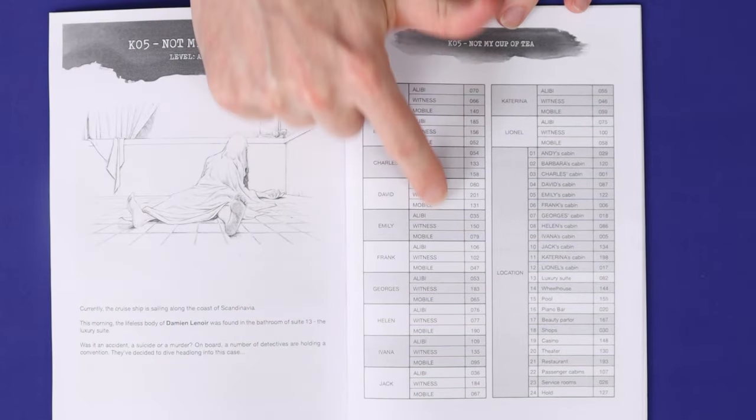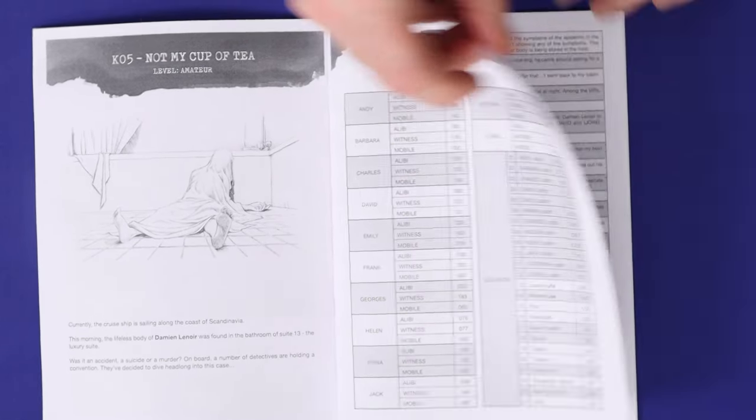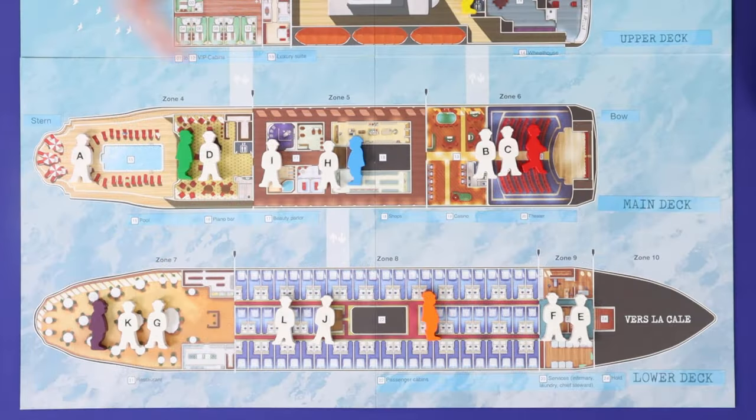Each line of investigation will refer the player to a separate numbered passage in the casebook. The action cost to investigate and what you do with the information depends on your game mode and your interpretation of the information's value.